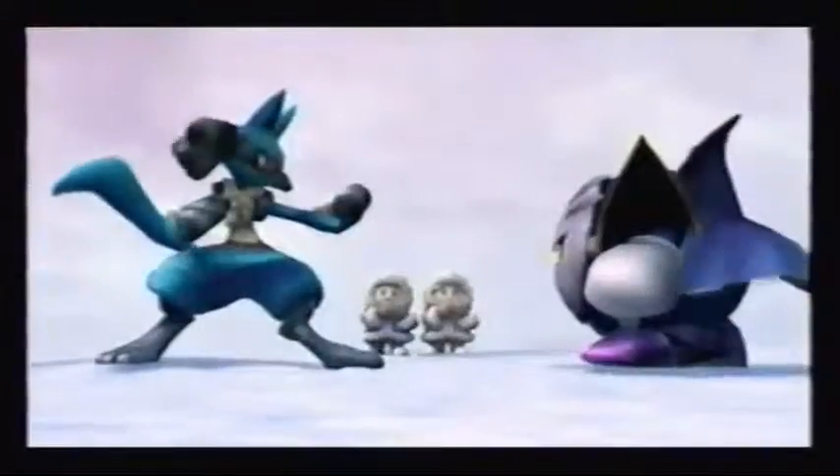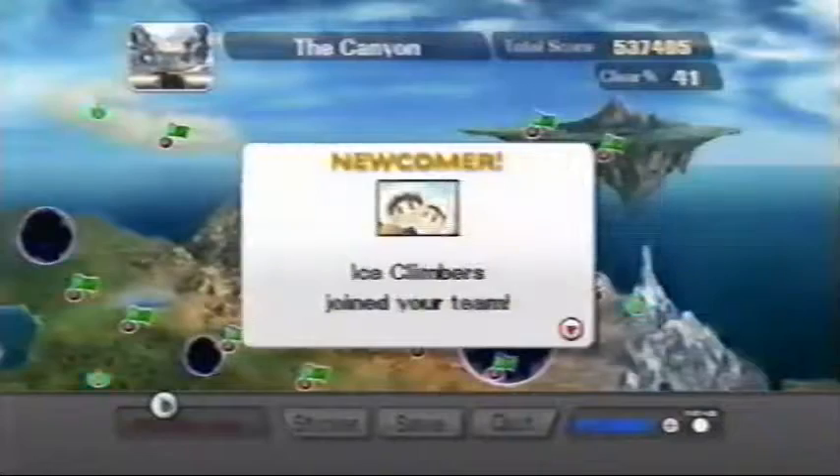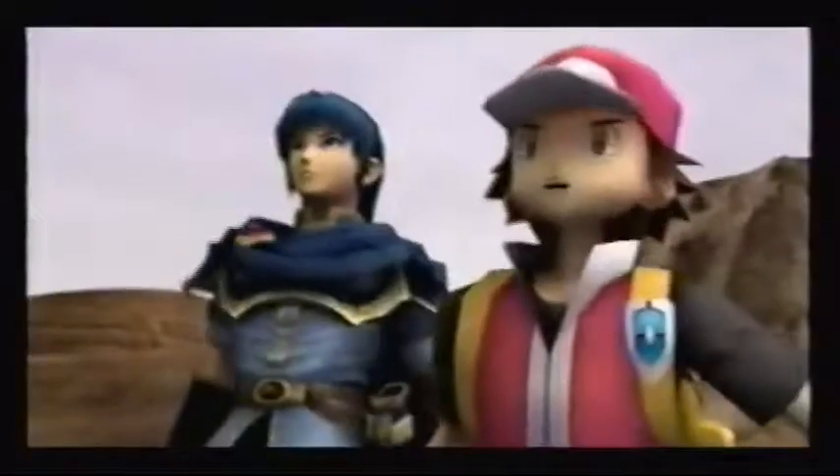I'm sure that was a test of strength. Now that's what I call good sportsmanship! The Halberd shows up again. Now the Great Fox is crushed. Down go the Ice Climbers! Time to go to the canyon — this is very dangerous! Mario, Pit, Kirby, Link, Yoshi — they're here to save the day!